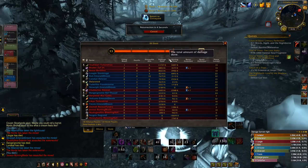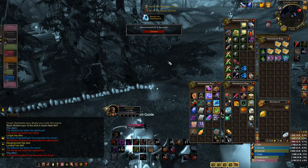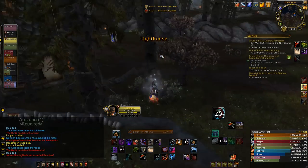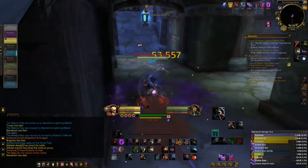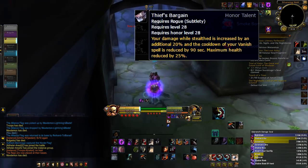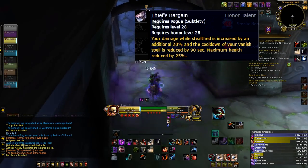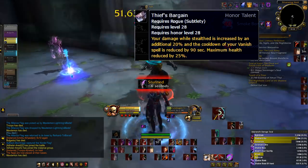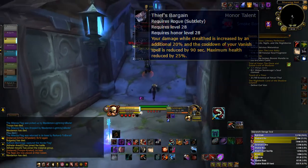I'm gonna be straight with you guys — Thief's Bargain is not that good in my personal opinion. Your damage while in stealth is increased by an additional 20%, and the cooldown of your Vanish spell is reduced by 90 seconds. Maximum health is reduced by 25%. Now that sounds fine and dandy, but that actually sucks, mainly because it doesn't increase your damage.